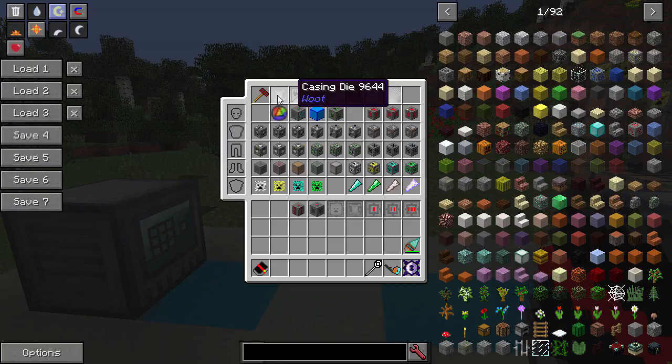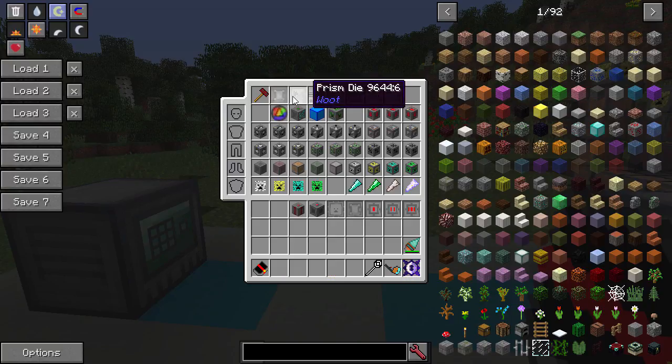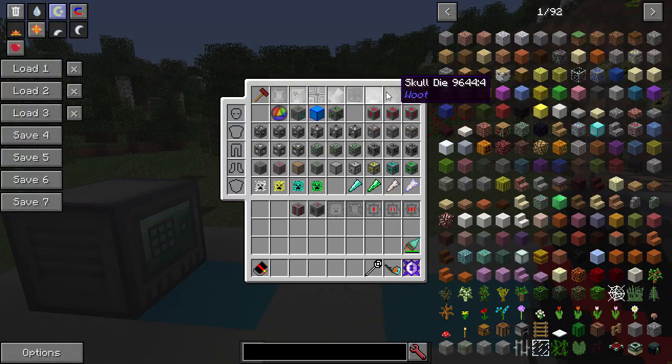Then you're going to build all these casing dies — these are dies as in die casts, not as in colorful dyes. There's actually a typo in the Woot manual where he refers to them as D-Y-E, but it's fixed up here. You're going to make one of each of these dies — you're going to take some obsidian, some gold, iron bars, and different items in the middle. There are seven, but you'll need all of them. The cool thing is they're never used up — you never lose them.